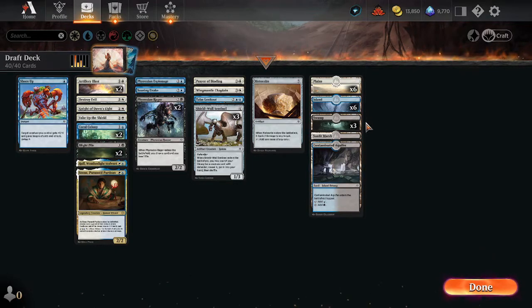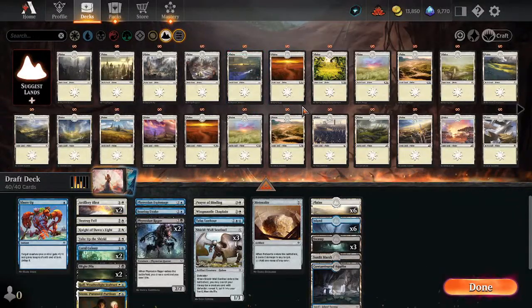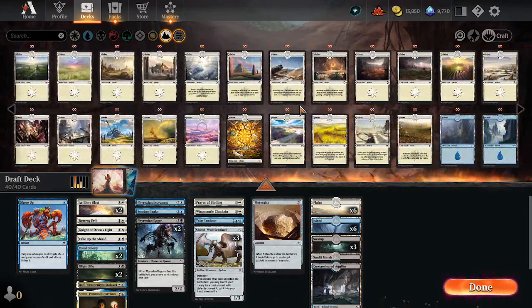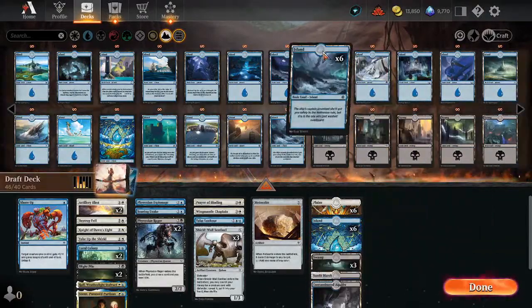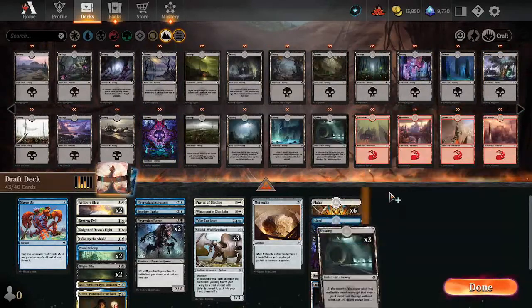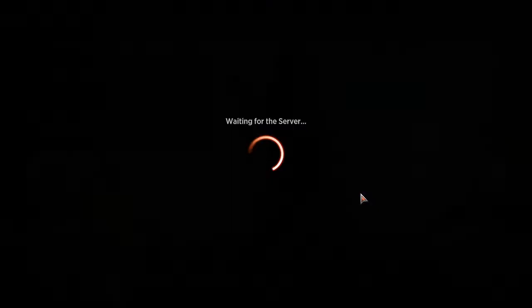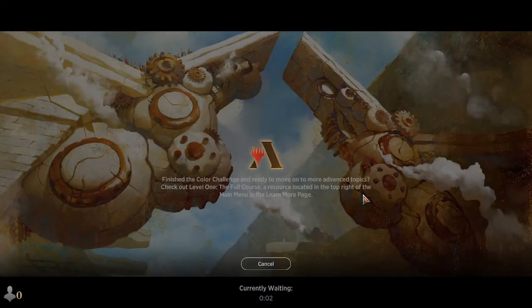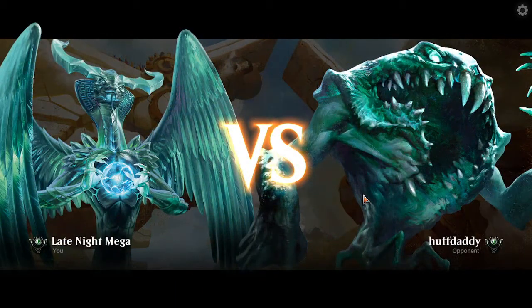Alrighty. Six, six, three Swamps — that gives us seven blue, seven white, and five black. Casting the Lookout might be kind of tricky on turn four. All righty, we've got the deck — the Esper Defenders. It's like the dream deck that people want. May not be the most optimal setup for it, but I'm feeling pretty good.